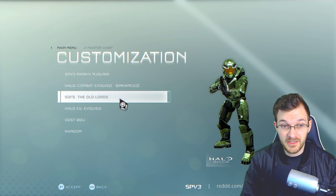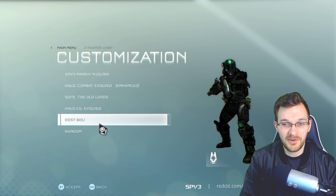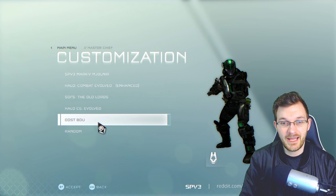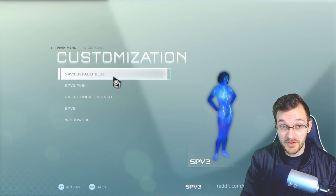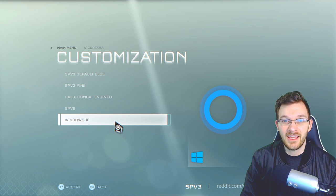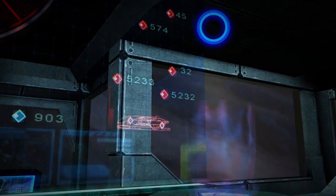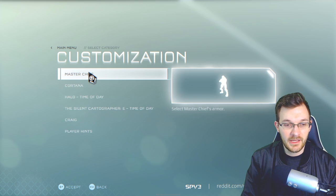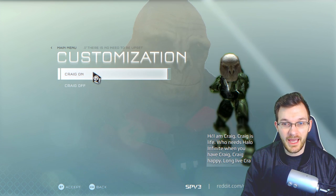You can choose which Master Chief you want to play as: the SPV3 version, the original Combat Evolved version, an updated Combat Evolved version, a different Halo 3 version, or Brandon from the Project Limoria campaign. You can also randomize it. You can choose your Cortana model — the SPV3 version, pink Combat Evolved version, the SPV2 version, or even Windows 10 Cortana, the little speech-circle. You can also choose the time of day on certain missions.